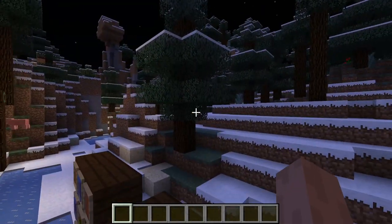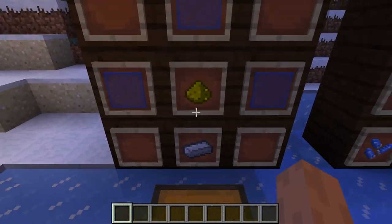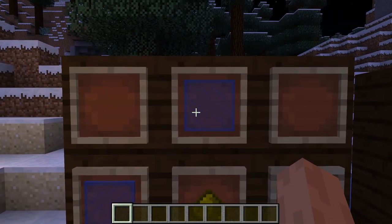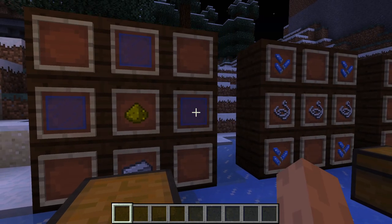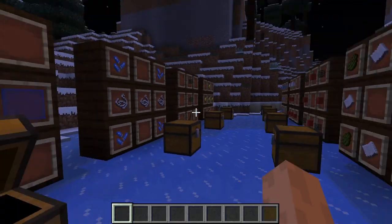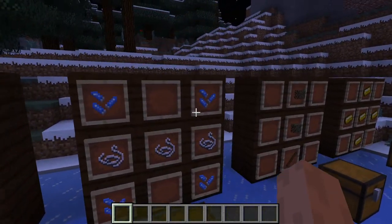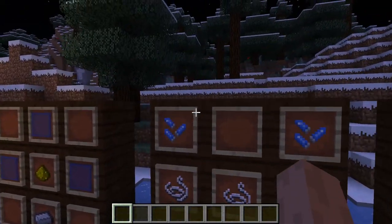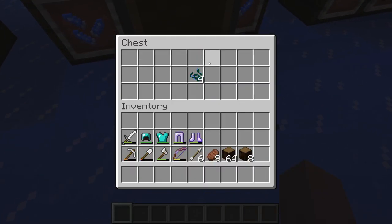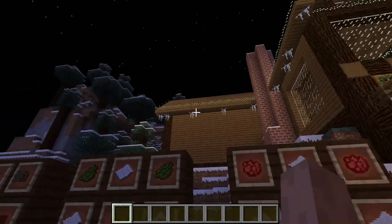First, how to make Christmas lights. This is the crafting recipe for the bulbs, which are required to make the actual strands of lights. The glass panes are replaceable with a few different colors like red, green, white, and so on — you get four bulbs. Take your four bulbs and do this pattern, and if you use multicolors on the top you get multicolored lights. It gives you four strands of Christmas lights, so it takes quite a few to make a full house, but it's not too bad.